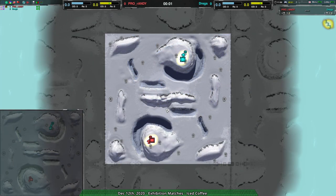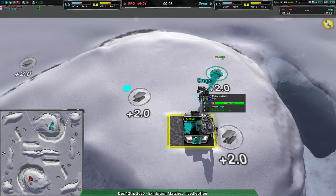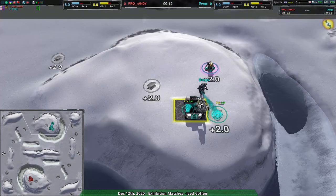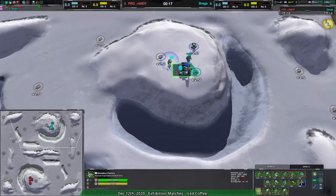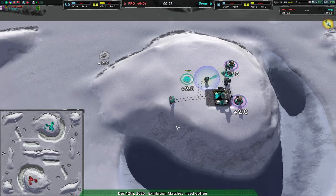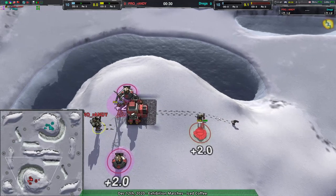Hello everyone and welcome to another set of Zero-K exhibition matches. I remain your host Dominic, and we have a match between Dregs and Randy on Iced Coffee. Dregs going for the Shield Bot Factory, Randy from the Jump Bot Factory, and neither player looking to be super aggressive very quickly. Randy having a reasonably quick opening for bandits, starting with the dirtbag — sorry, Dregs doing that — Randy on the other hand getting a puppy but otherwise just building up constructors.